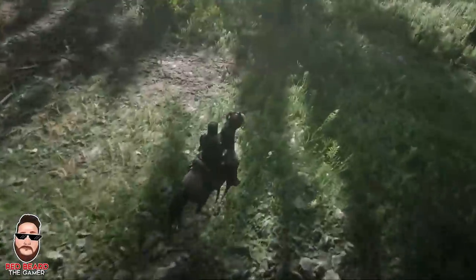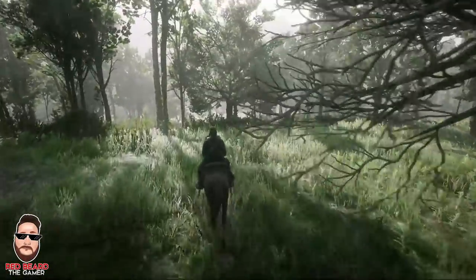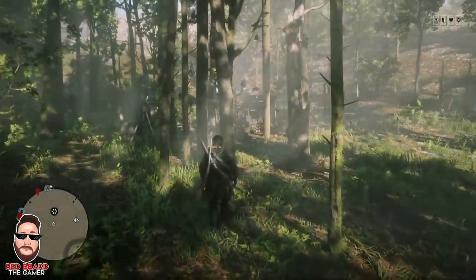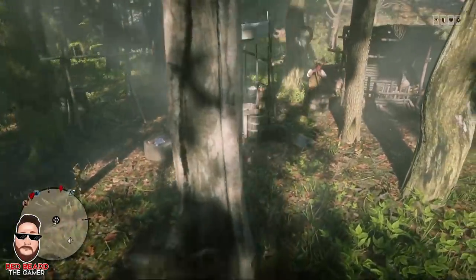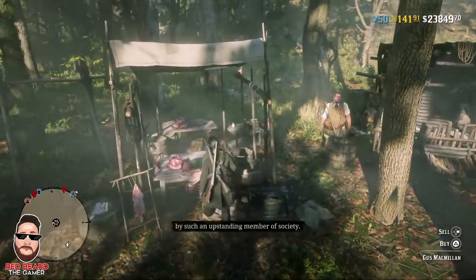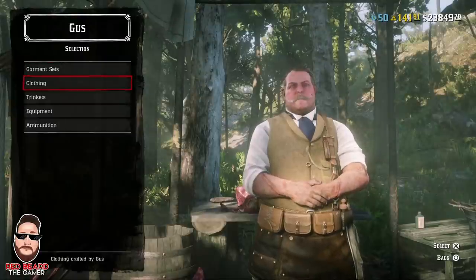So we're going to head over to Gus. I'm going to show you what you need to get. I think this is the number one thing you need to get in the game right now because it covers multiple roles. All you need to do is find Gus — he's throughout the map. Just find the animal paw print throughout the map everywhere in the game. It's pretty easy to get to, none of them too far out of the way. So let's go to Gus real quick and once the menu pulls up, go ahead and go down to trinkets.